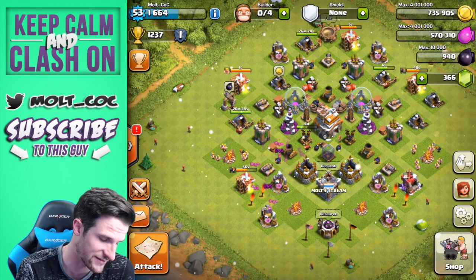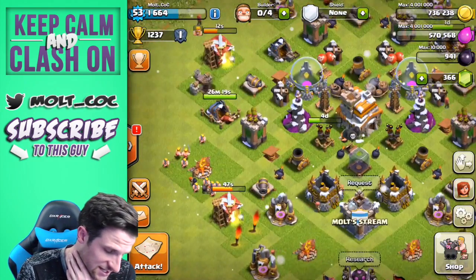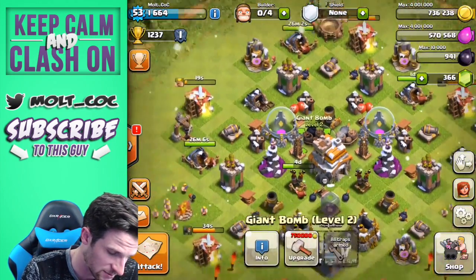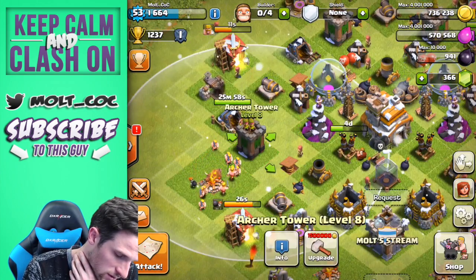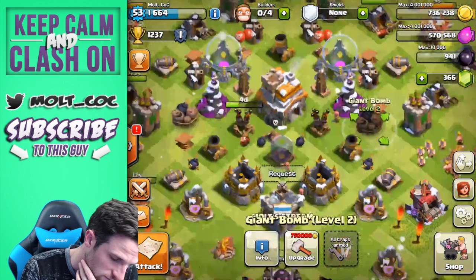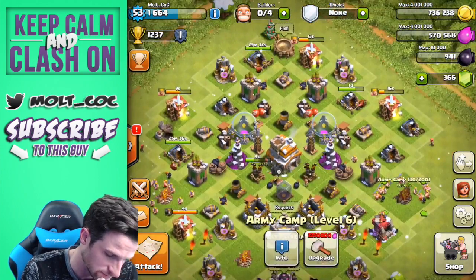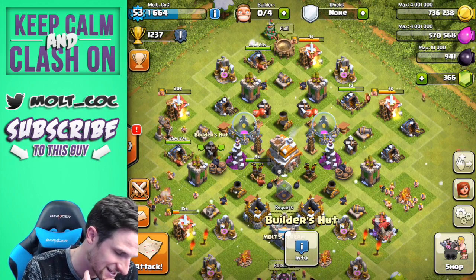We only have 940 dark elixir and I need a lot more. As you can see, I moved spring traps out here and some bombs out here as well — spring traps out further — so that as the troops get closer to the town hall, that's when they start disappearing. We do have both of these big bombs up here that are going to be really good. Let's scoot them out — bring these right in here — that could make a pretty big difference. We'll put those giant bombs right there, put these spring traps right in here, and then move the archer tower in one just like that.